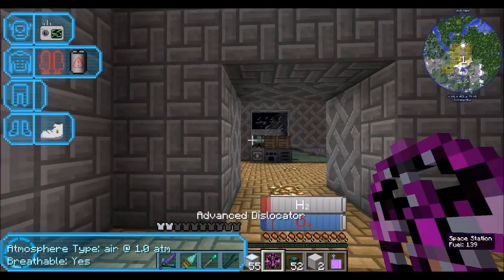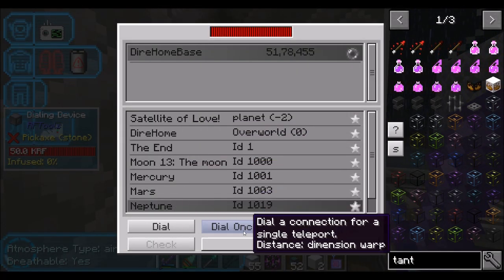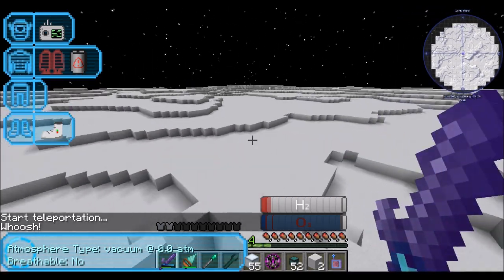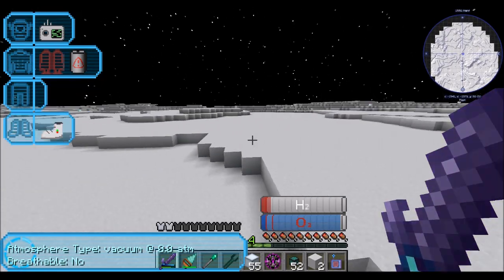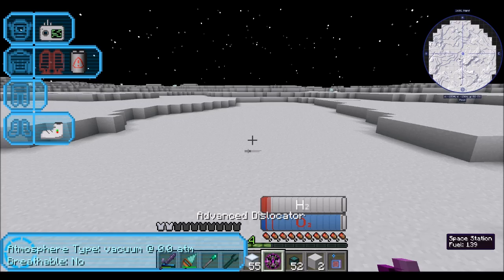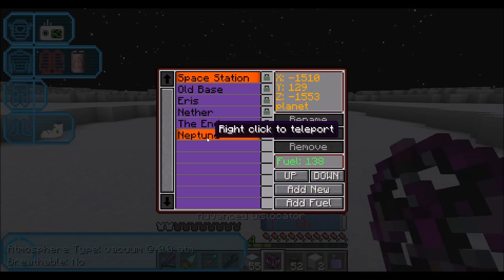Hello Neptune. Neptune feels like it has more gravity than Earth — don't I feel like I'm falling faster? It's kind of cool. So what I'll do is just set up a new right-click destination here — add new as Neptune, lock it. Easy peasy.